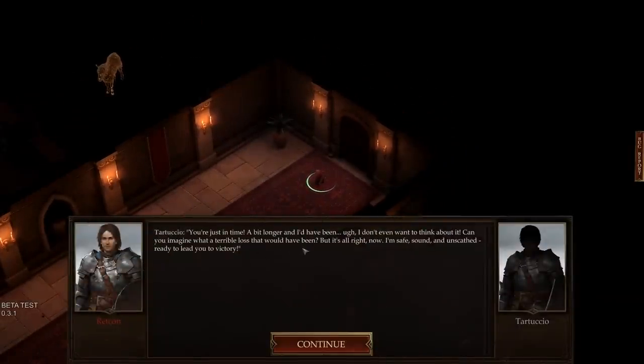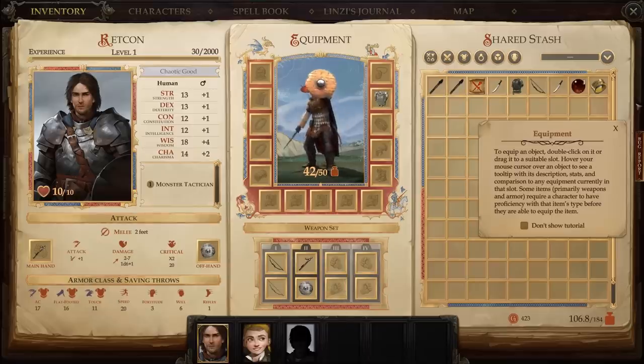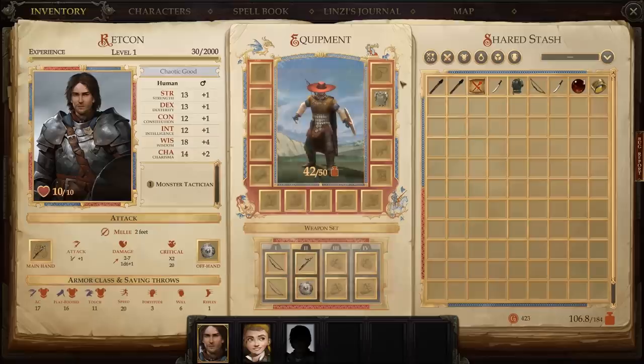Tartuccio is relieved we arrived in time. He gives us directions to Lady Jamandi, who is holding the line in the banquet hall. He also quietly hands us a ring — he doesn't want Lindsay to see, in case she tries to steal it herself. It's magical and will protect us while we defend him. Tartuccio may have an attitude problem, but we're certainly not going to turn down a free ring of protection. Equipped, it boosts our armor class to a respectable 18.